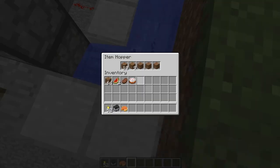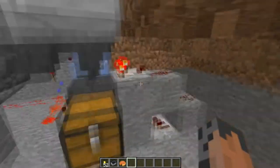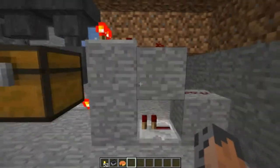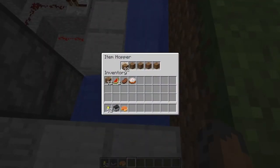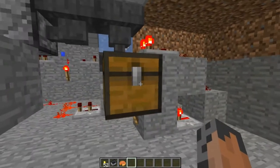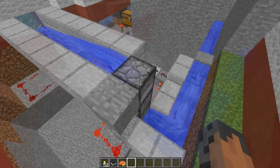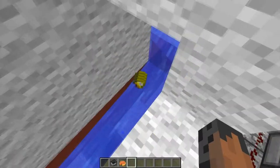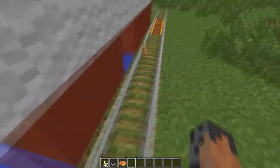This hopper here is what sucks up all the dirt, using an item sorter. This is a compact item sorter that I found online. So it sucks up the dirt, the dirt goes in here, and it gets pumped into this filler block storage chest. And only the pie makes it to the end. And then once you pay for that pie, it sucked up four more — there's my pie, there's my change.